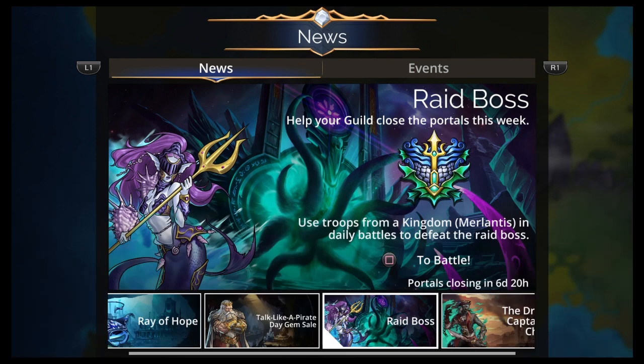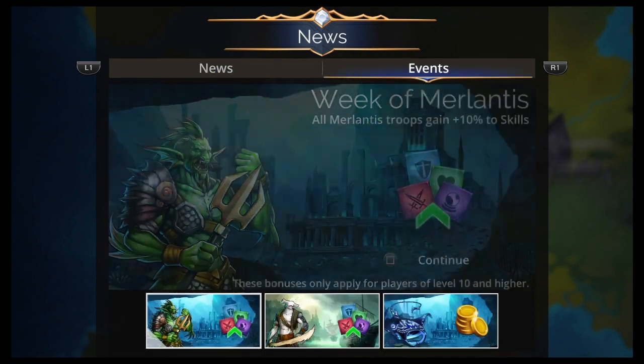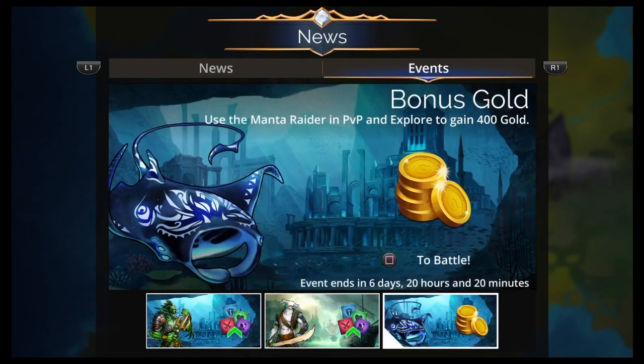Raid Boss — help your guild close the portals this week. Use troops from the kingdom Erlantis and daily battles to defeat the Raid Boss. We'll link a video at the end with two teams — high level and low level. The Dread Captain's Chest has new rewards every week, don't miss out. That's the campaign — 13 more days of that. Week of Merlantis: all Merlantis troops gain 10% to skills. Week of Merfolk: all Merfolk gain 10% to their skills. Bonus gold if you use Manta Raider in PvP and explore.